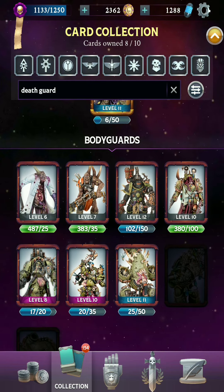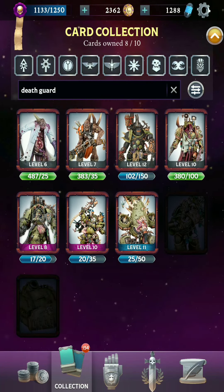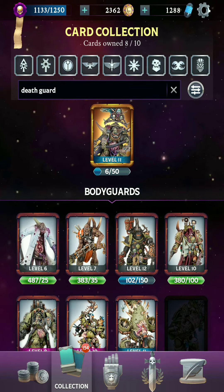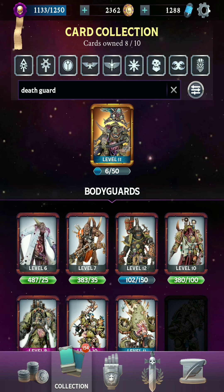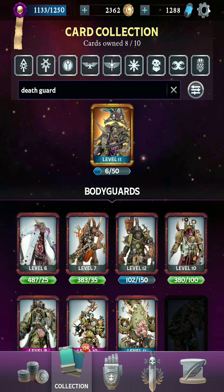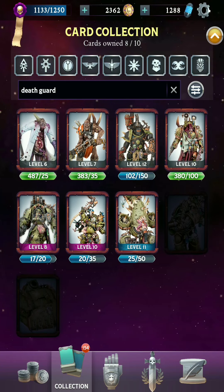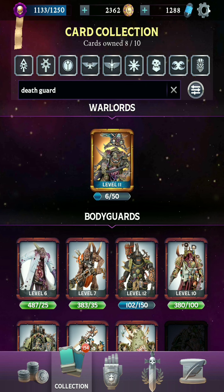I only have seven of those Bodyguards in my collection. Death Guard are just a very small sub-faction of Chaos, so there's no real reason to run them all together unless you're just looking for a thematic deck. If you were going that route, I would suggest including more Nurgle Demons in your deck, because that would give you a lot more options, especially some powerful ones like the Great Unclean One. But we're just going to be looking at the Death Guard specifically in this video.